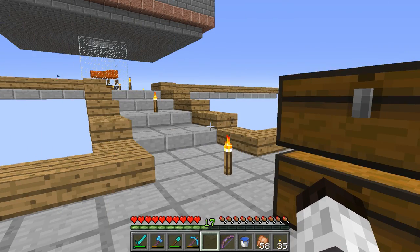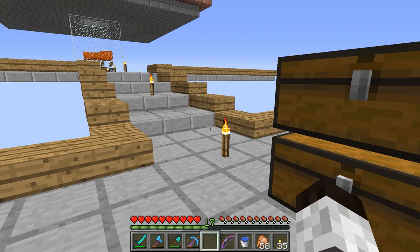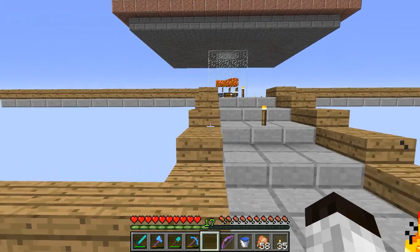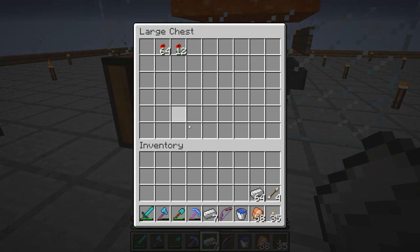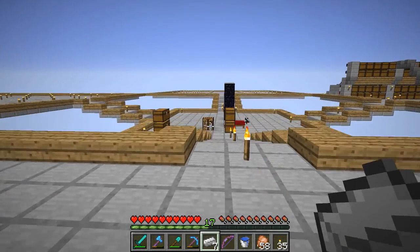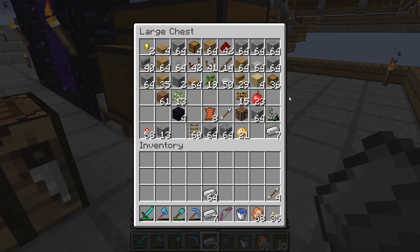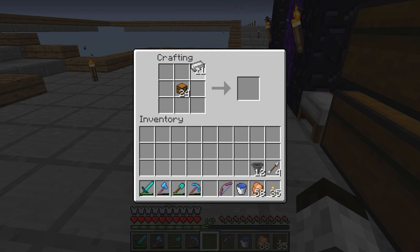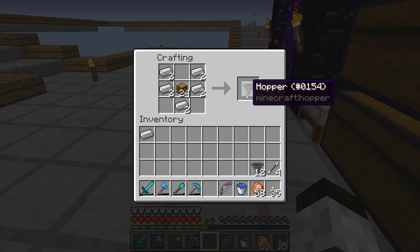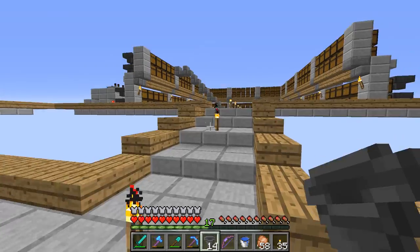I've returned from my mining session. I put pretty much everything else I found in the storage system down at the farm, and brought up what I got — 41 iron. Let's see what we have so far from here, put it together, and make some more hoppers. We now have a stack and a half of iron — about a stack and 20%. Let's get some chests and see what we can make. We got 14 hoppers total.